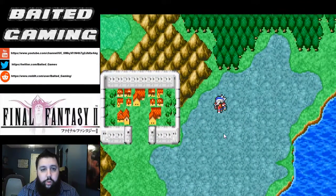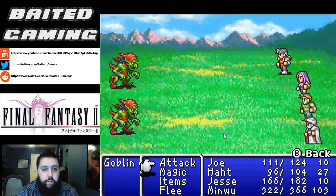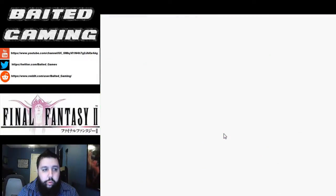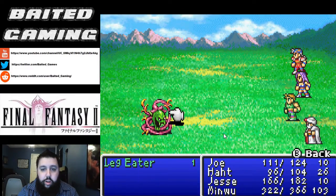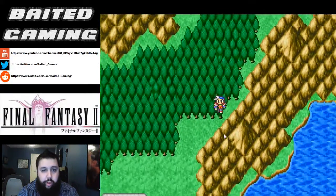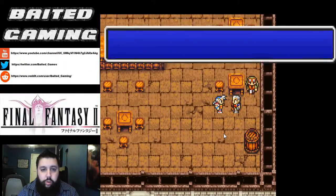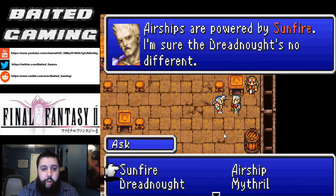We are going to walk over to the city of Poft, which we're just going to follow the mountain range to the north, west, and south. Because there is somebody that we need to talk to who is really, really smart about airships — he may or may not be named Cid. So now we're trying to level our Fire spell up a little bit as we're walking. We're in Poft now — we're going to walk to the pub where Cid is. We're going to ask him about airships and then we're going to learn the keyword 'Sunfire' and ask him about Sunfire.